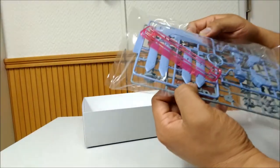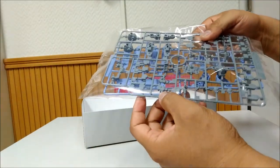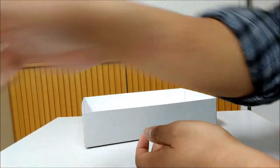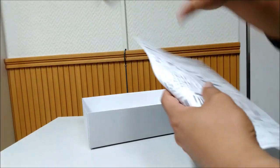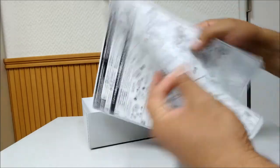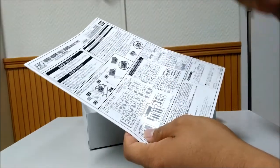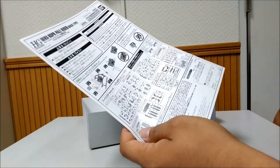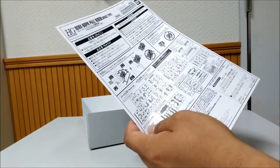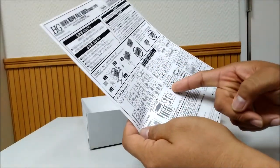And of course, the last item is the manual. This is a typical manual for a Premium Bandai kit. Previously I did the unboxing for the Second V from the Mobile Suit Victory Gundam novel, and that manual looked different, but this is just the original ordinary manual.